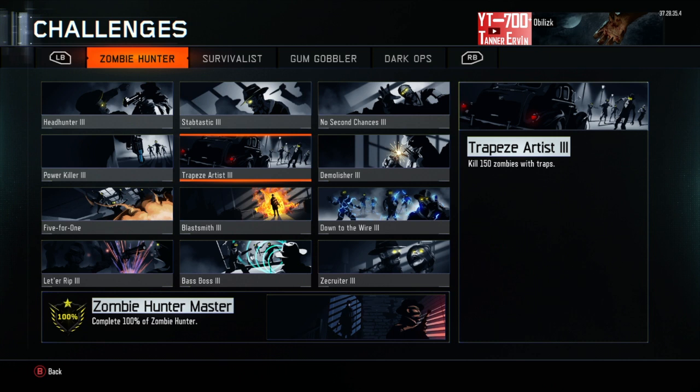Hey guys, what's going on, Tanner here. Today on the show I'll show you guys how to get the Zombie Hunter Master Moving calling card on Black Ops 3. So without further ado, let's get right into the video.